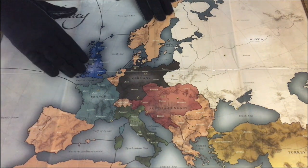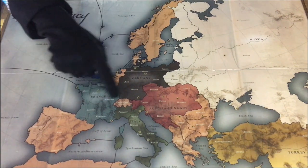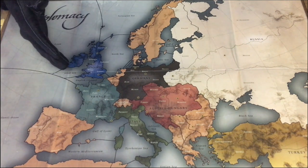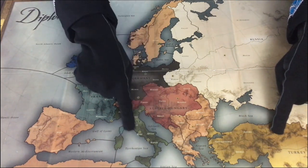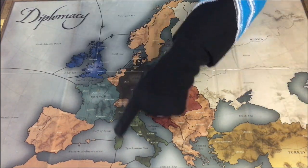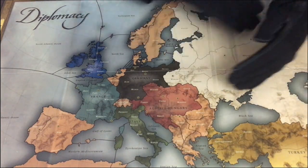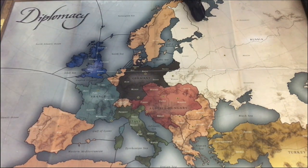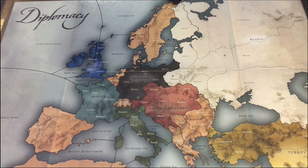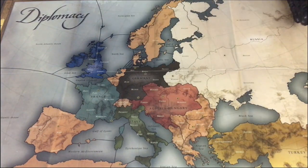England, France, and Germany all require each other's home centers to win, as you can see on these maps — they have roughly overlapping solo win plans. Turkey, Austria, and Italy even more so require each other's home centers to win and have almost completely overlapping solo win plans. Russia is the oddball in Gunboat Diplomacy. Russia is both a northern and southern power and will require significant conquests on both halves of the map in order to solo win.